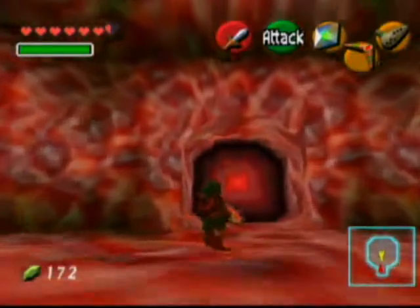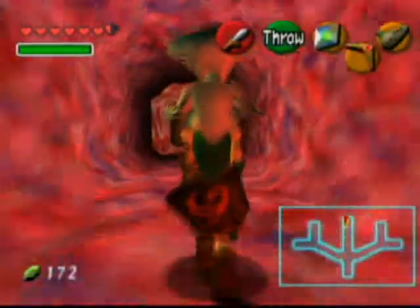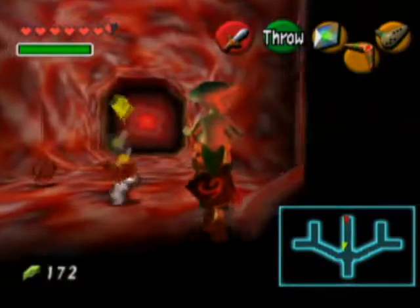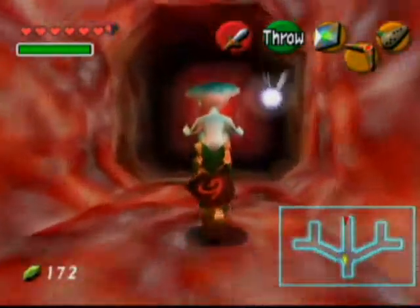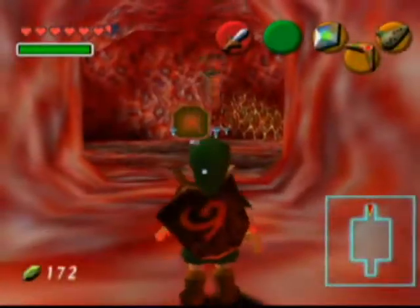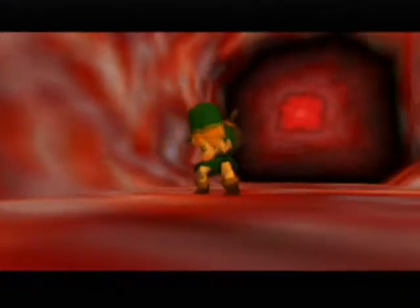Now, if you remember the room where we first saw Princess Ruto, there was a green slimy tentacle thing sticking to one of the holes in the ground. Now that we've defeated that, the tentacle is gone and we can go down that hole, which drops us onto a ledge only accessible through that particular hole. It's the bizarre method of controlling our path through this dungeon.